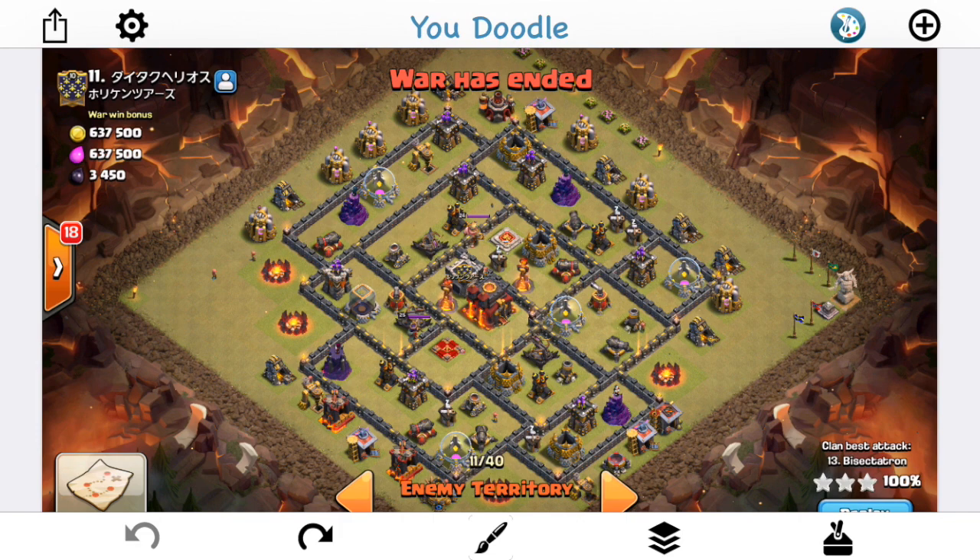We have a Town Hall 10 base today, which is a good base to talk about. This one has two attacks on it, as you can see in the bottom right corner. I actually got the 3-star, but we're going to take a look at the first attack first. I apologize if you guys hear some noise in the background — I think my neighbors are getting their roof redone, so that's probably what you hear if you hear some pounding. I'm completely safe, it's just a remodeling of their roof next door.